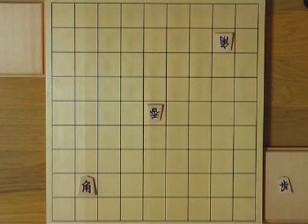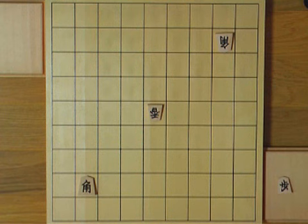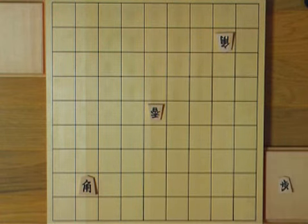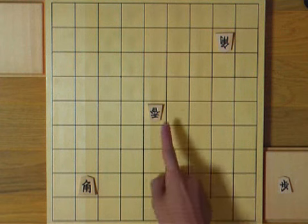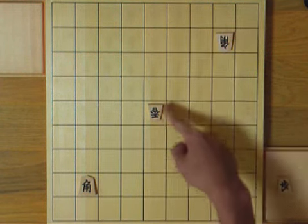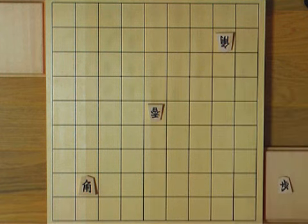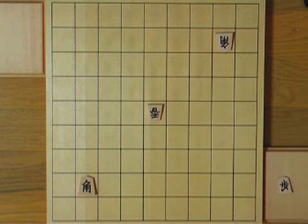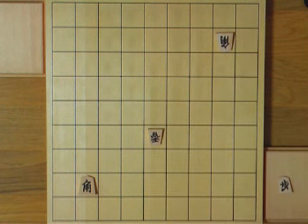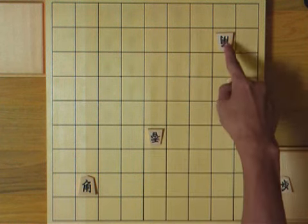Basic tactic number 4 is pin. Pin is similar to skewer — your piece has two opponent's pieces piled up in its line of fire. However, this time you can't take the first piece, because if you do, it's a bad exchange and you'll lose material. But if this lance moves, you can take the bishop, right?